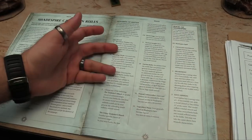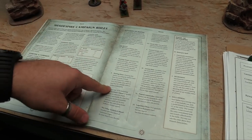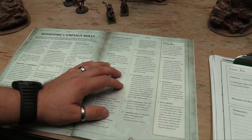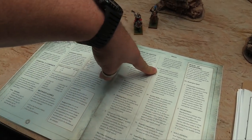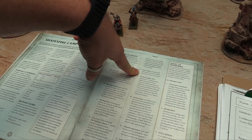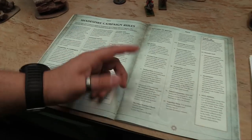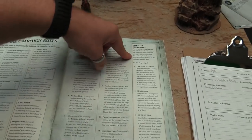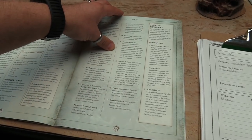Before a battle you roll on a 2d6 table for all kinds of cool things like fortuitous trinkets, warding glyphs to protect you from magic, healing elixirs to get some wounds back — all kinds of neat stuff. There are also ways apart from winning and losing to get renown, like a heroic saga where your general's reputation grows and you earn D3 extra renown. If you're a wizard, there are three different Shadespire special spells you can learn for the campaign.